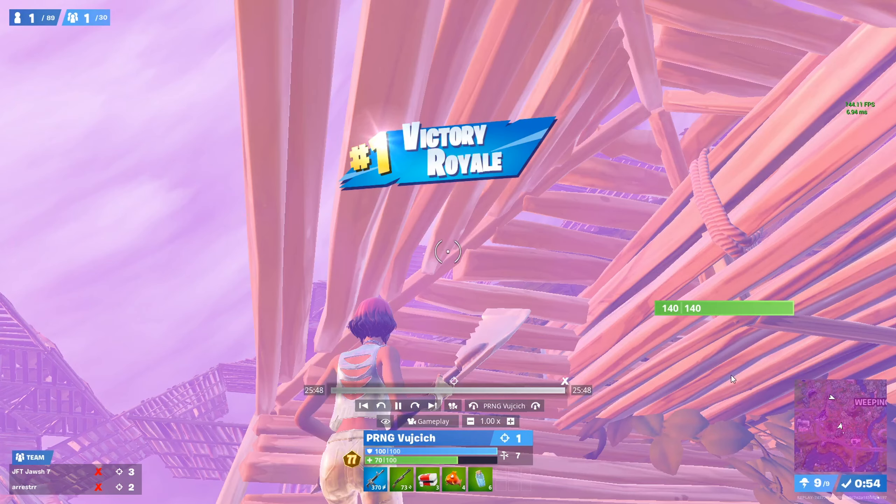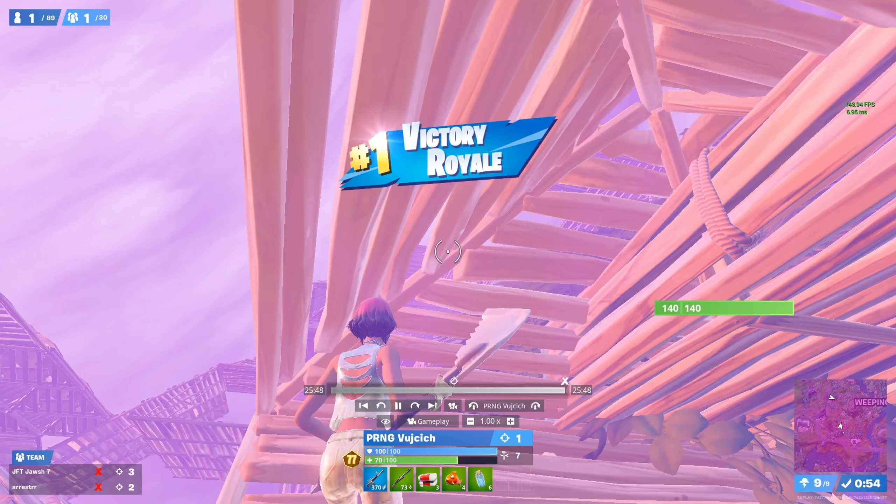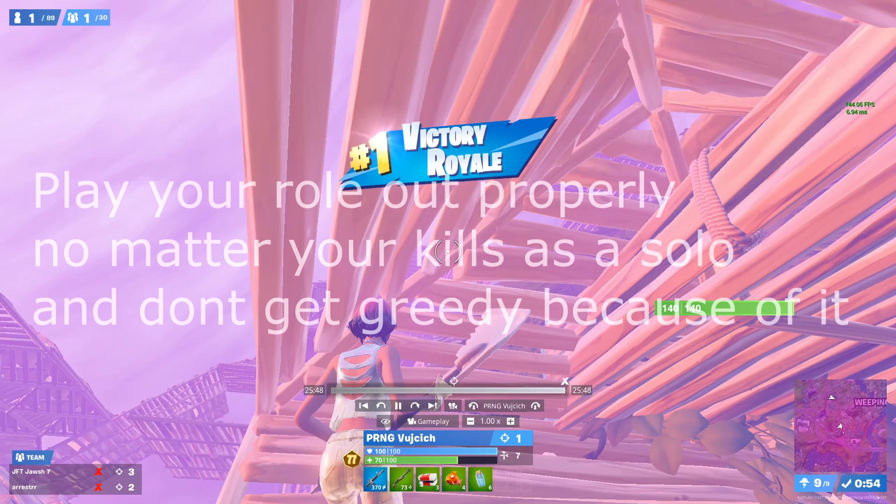The key things to remember: during first and second moving, don't go for beams on people that are padding — just be as aware as possible, 360 around, keep jumping, and make sure no one lands on you. Triple spray and grief teams on second height when you can tell by their behavior that they're going for height, especially if they're a good team. And play your role as IGL — finish the game healed off without getting greedy just because you don't have kills.